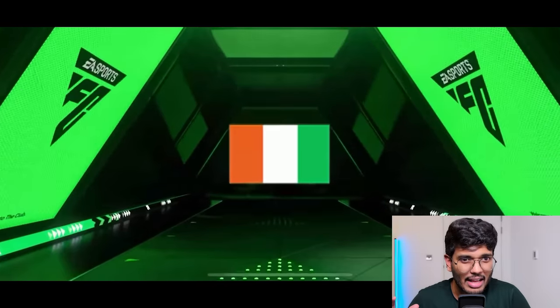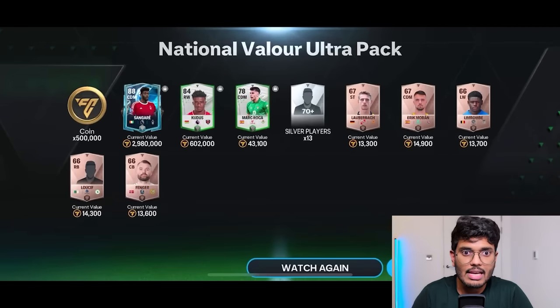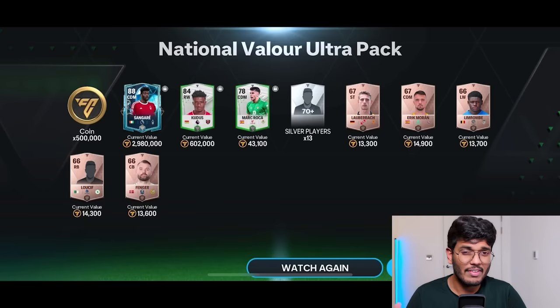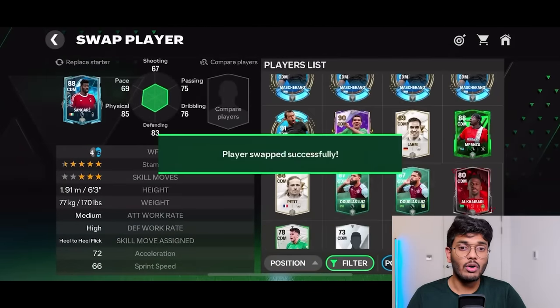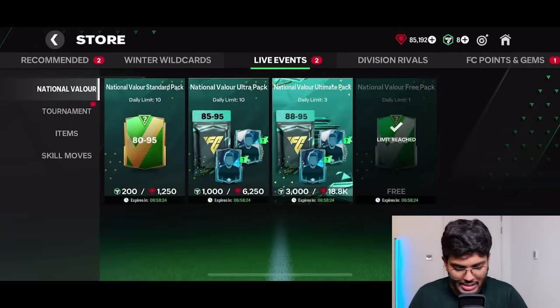First ultra pack — it's a Winter Wild Card. Ivory Coast CDM from Nottingham Forest — that's Sangare, an 88 rated player. Not bad. We also got Muhammad Kuru, so we've got two options for the starting 11, plus 500,000 coins. I can't use coins from these packs though. I'm going to put Muhammad Kuru in the right wing and Sangare in the CDM position. Both players placed — 6,250 gems spent and two decent pulls. But we need high rated players if we want to achieve 90 OVR.